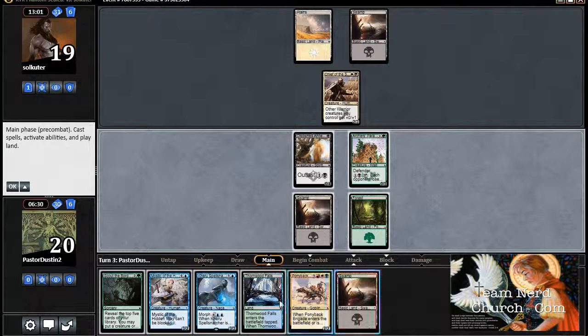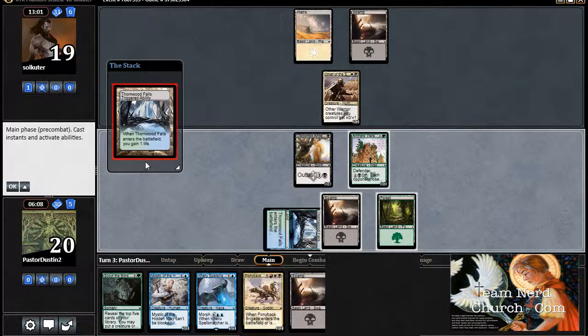We can still morph down the Mystic this turn, but we can't flip it back up unless we've got that blue source. So it's probably better to morph the Pony back at this point and try to trade off with it. I think this is actually probably the most efficient — well, I can Scout the Borders too. There's a lot of play decisions here to make. I think what I'm going to do, just to go more on the aggressive plan, that seemed to work for me more last game.